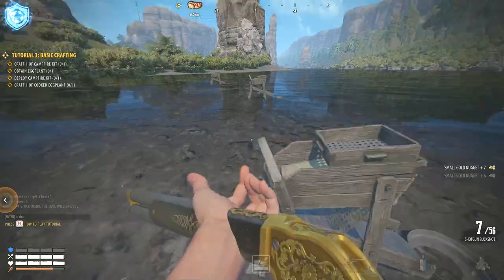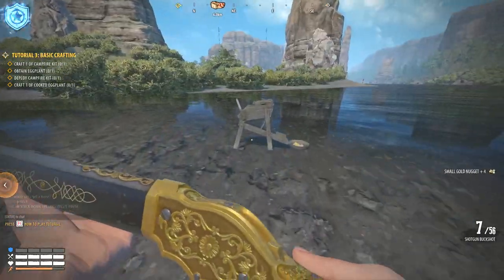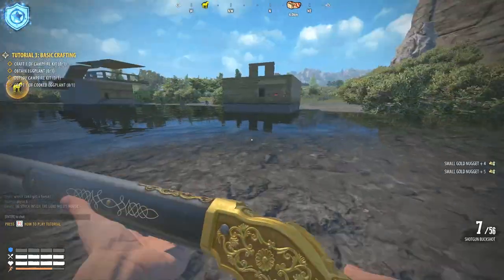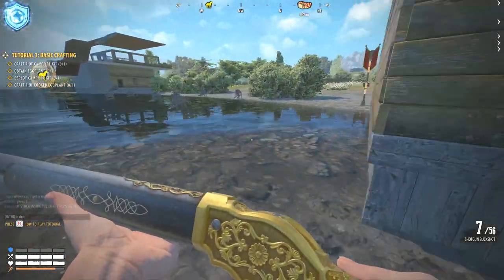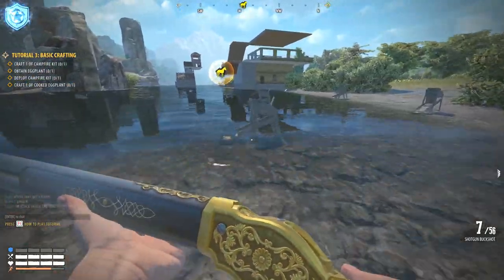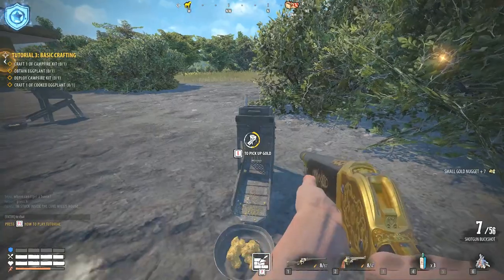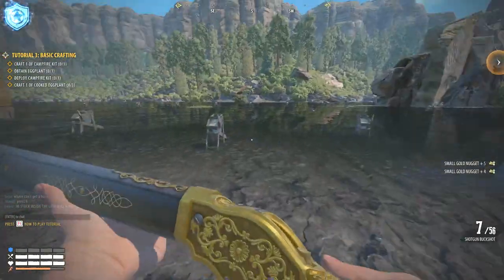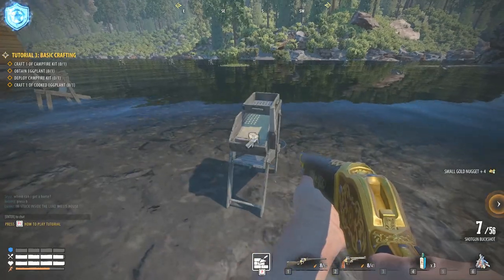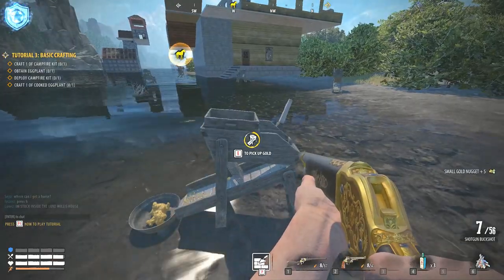We've spent just a couple of minutes doing this and already have over 200 nuggets. Do this for an hour straight and you'll be rich — from what I hear you can get between five and ten thousand nuggets an hour if these are placed well. They don't seem to despawn right now; I'm not sure why, but they kind of just seem stuck here. That's why I've seen them restarting the servers more frequently, to deal with the fact that these just stay in place.